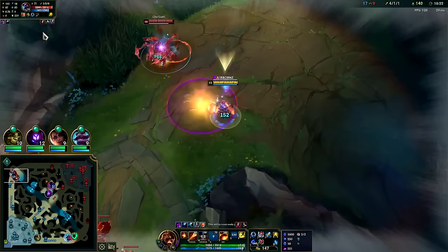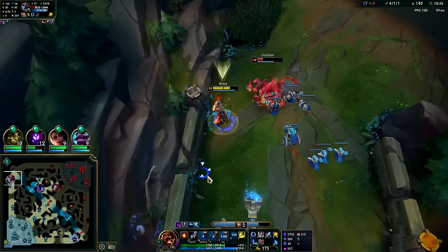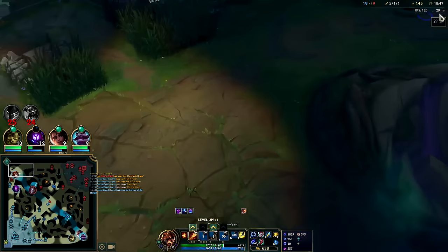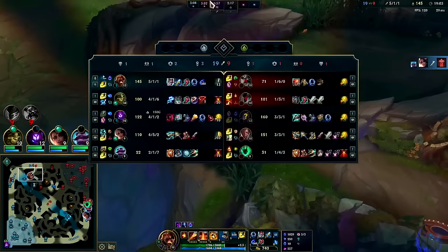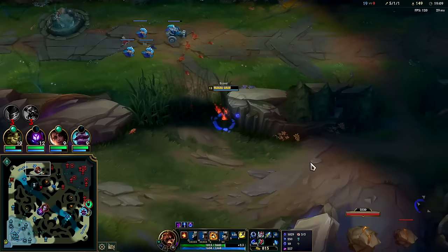He doesn't have any good answers against a ranged character who can perma-kite him. Get him with the stun, get him with E. I'm so much faster — all he can do is press forward. I'm on Ghost with Rylai's slow — if he can't run, the best thing he can do is just walk at you like the Terminator. We're on tier-2 boots now so we're faster too. Everyone's far away — I can stay to push.